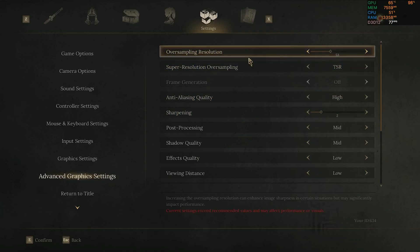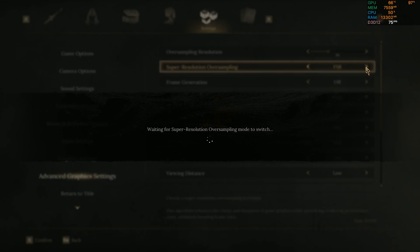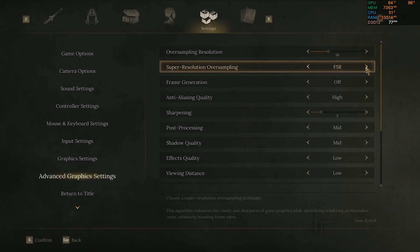Now go to advanced settings. Here is a very important step. By default, even if you have an Nvidia or AMD GPU, the game uses DSR — you don't want that. You want FSR if you have an AMD GPU, and TSR if you have an Nvidia or Intel GPU. Make sure this option is set to match your GPU. In my case I'm going to set it to FSR because I have an AMD GPU.